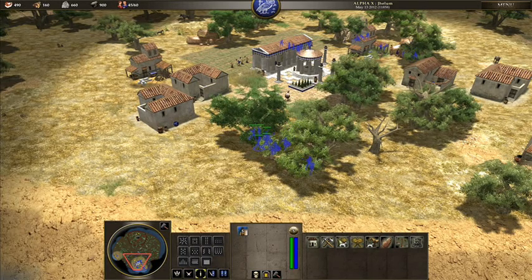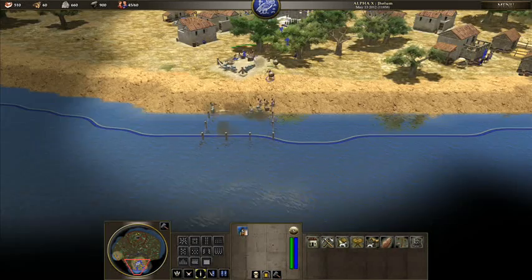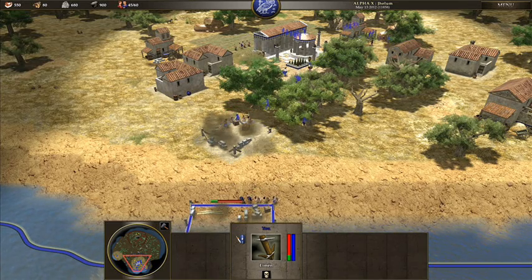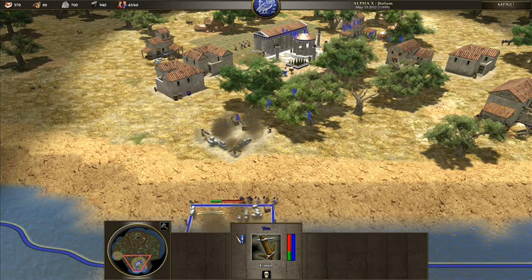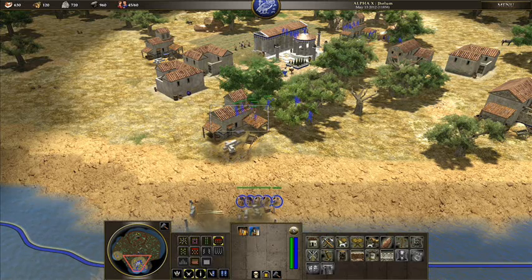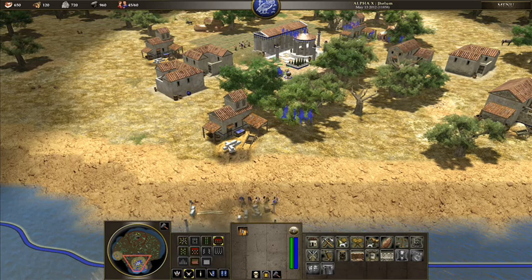We could do with another mill put here. I've just got to watch, because when they're done with this dock they might start constructing that mill. I just want to make sure that doesn't happen, because I want to keep these guys for some other buildings as well. I'll just make sure these guys go straight back to the building over there.